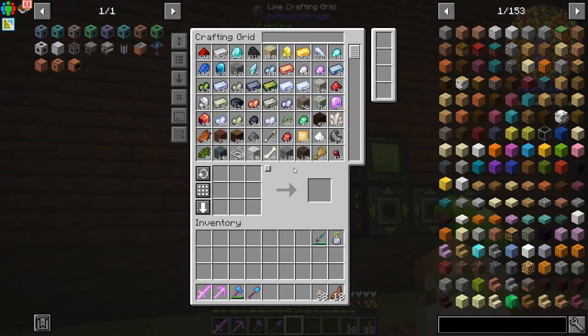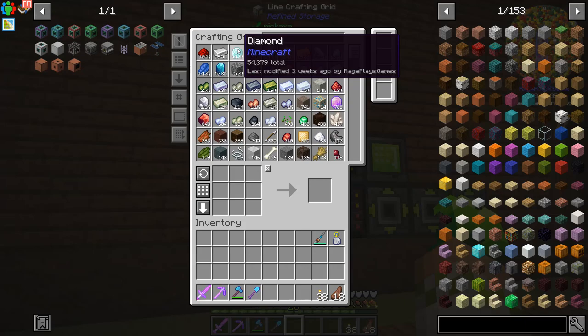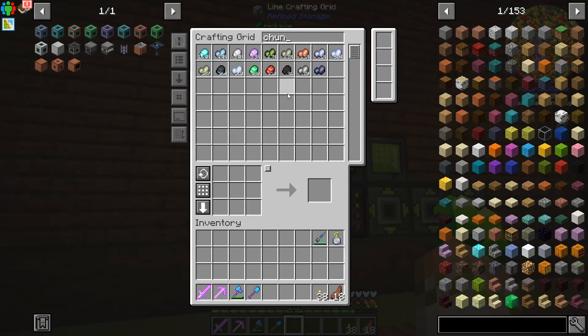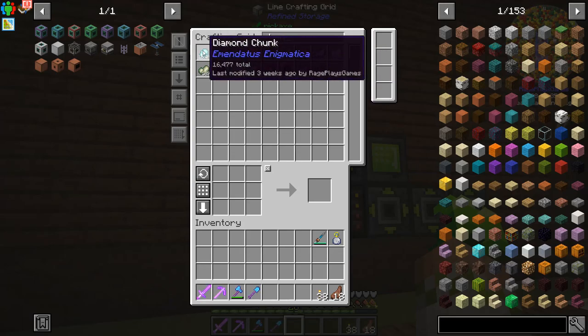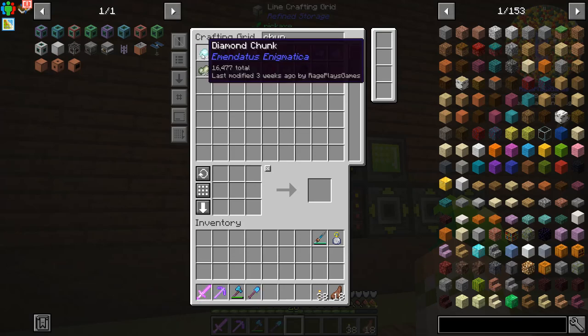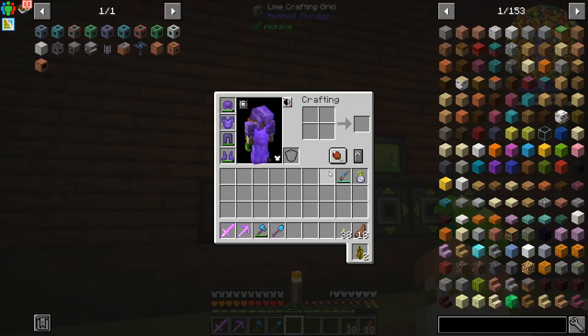If we look in the refined storage system, there's a lot of things that have been processed pretty much fully in here. The iron is completely done, the redstone is completely done. The diamond still has a little bit of a backlog — there's a lot less than there were before, but there's still a lot in here that needs to be dealt with, mainly the 16.5 thousand diamond chunks sitting waiting to be processed. At least three of the four machines are just consistently processing diamond chunks right now.